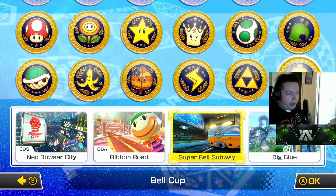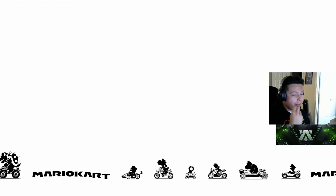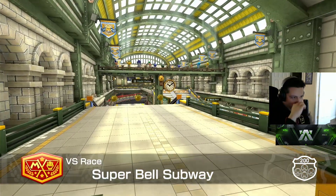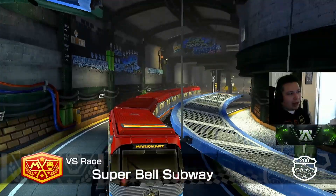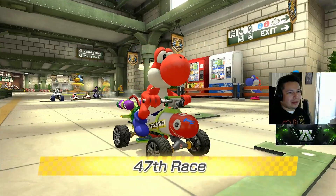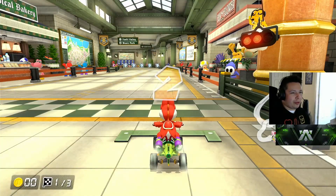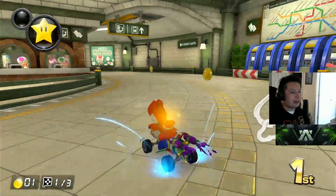Next up is Super Bell Subway. This is inside a metro system, which is really well integrated. It has destination signs showing different tracks like Yoshi Valley. The murals reference Mario stuff, giving it a sense of cohesiveness to the Mario world and how Mario Kart itself portrays it.